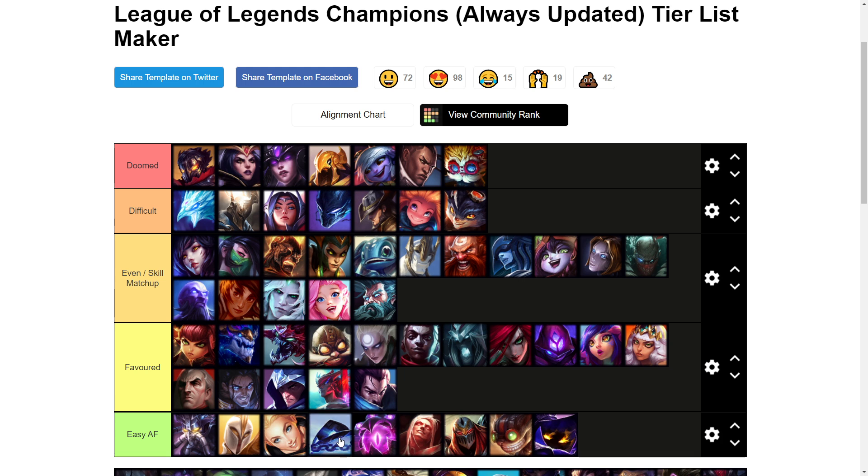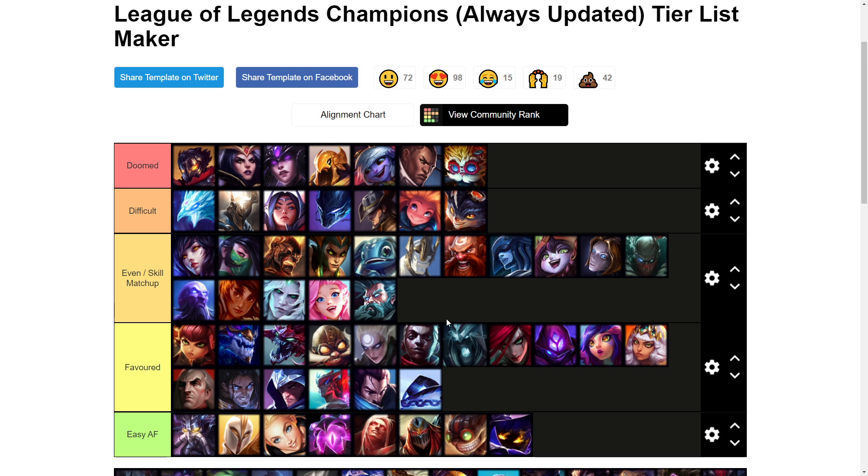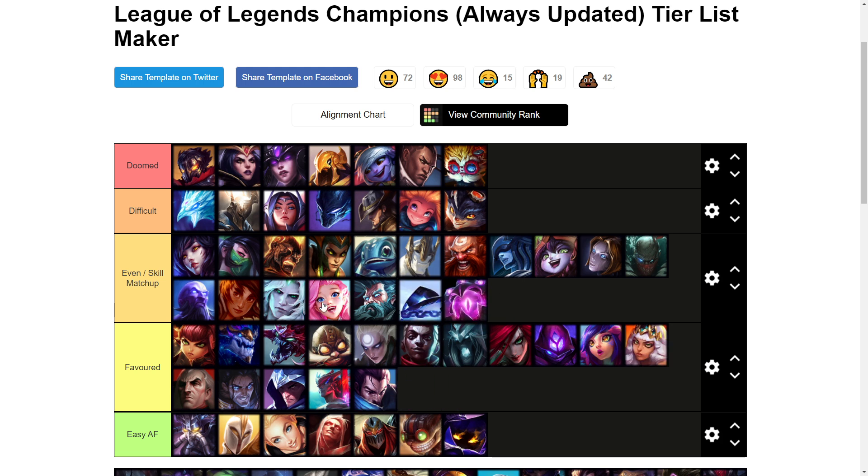Zeri I'm going to put as a favorable matchup — she can't really do too much against you. She has some poke but it's not too bad because most of the time when she's looking for poke she has to walk up in lane, and you can just look for an engage when she walks up for minions and 100 to zero her really easily. Vel'Koz is in the same boat — actually maybe I'll put them both as even. They can farm from far distances but if they make a mistake you can punish them. These are probably the easiest even matchups on this list.